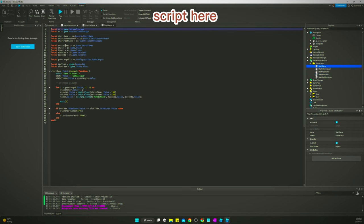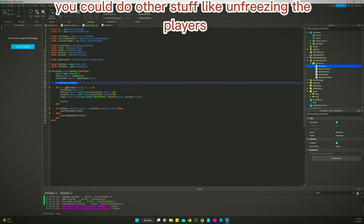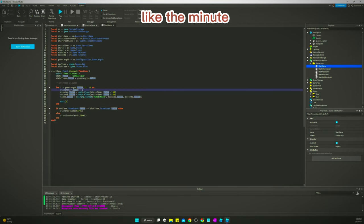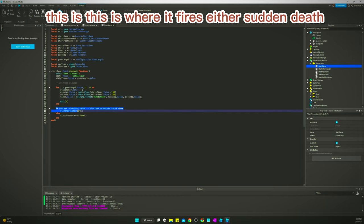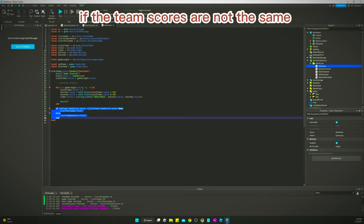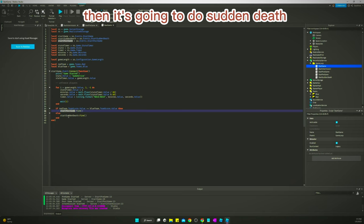The Start Game script grabs more variables to make the timer work in the UI — handling minutes, seconds, and the timer display. At the beginning of the state you'd do things like unfreeze players. The for loop is a little longer than the others to account for those extra variables, but it's the same concept. Moving down, this is where it fires either sudden death or Start Postgame: if the team scores are not the same it goes to postgame; if the scores are tied it goes to sudden death.